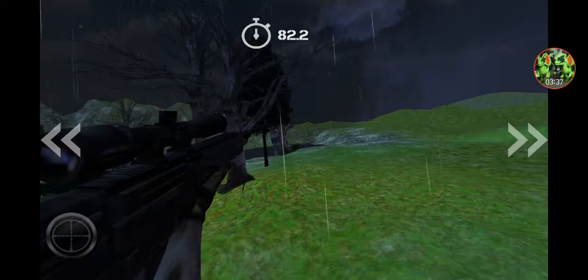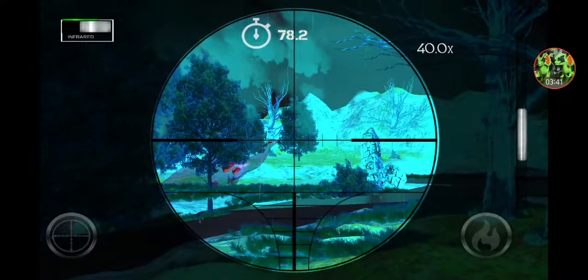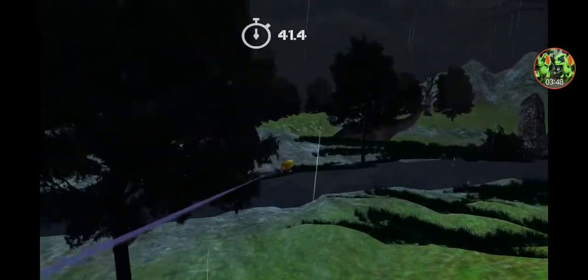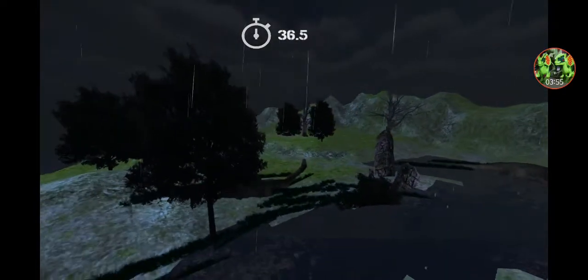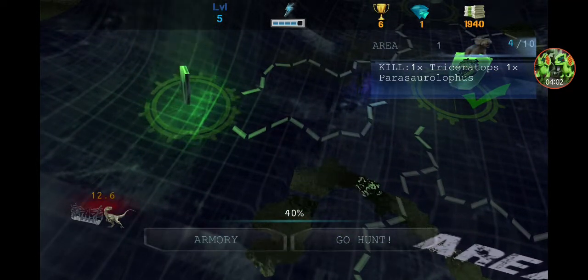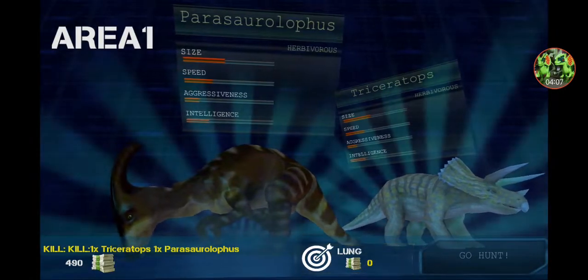There we go. It's amazing how one goes down and the other one doesn't even give a crap. There we go. 'Escape from reserve.' One triceratops and one parasaurolophus. The trike model isn't actually the same one. Lung for zero cash.